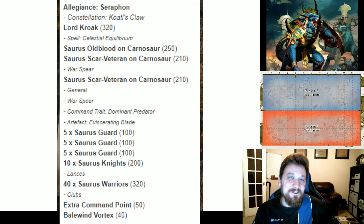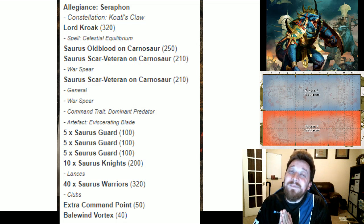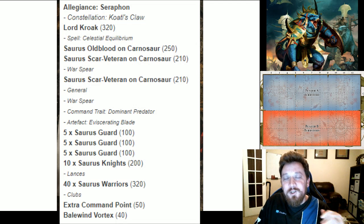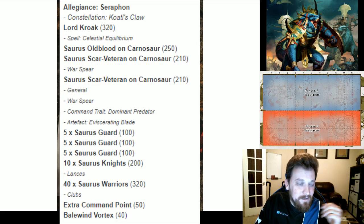Command points are important to this army and I also have Balewind Vortex. If you're doing the math, this is only 1,900 points — yeah, I didn't realize that until I was building the list again. So I quickly built this to play against the Stormcast player and realized I was 100 points short. I'm just going to count that as our GHB nerf since we're probably going to have some points increases on Kroak anyway.